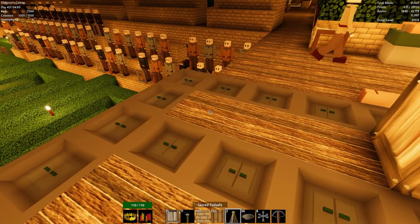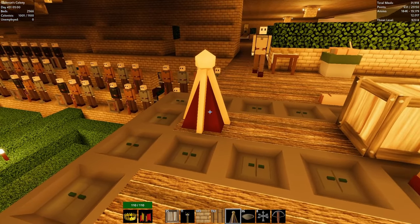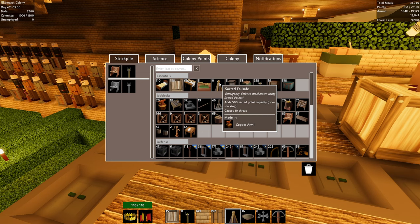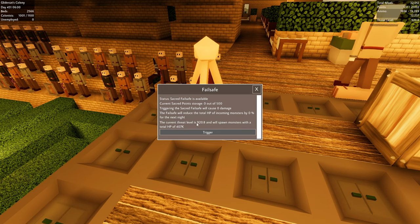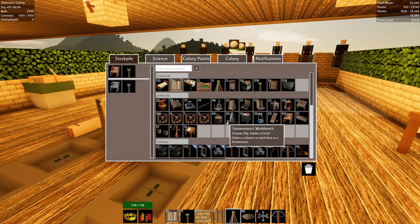Let's place this guy down. It doesn't look like it has an orientation. It looks kind of cool — I might build these just for the aesthetic. Right-clicking on it: Sacred Fail Safe is available, current sacred point storage is zero out of 500. Triggering it will cause zero damage right now. The current threat level is 920.8 and will spawn monsters with a total of 407,000 hit points — that's what our zombie horde has every night.